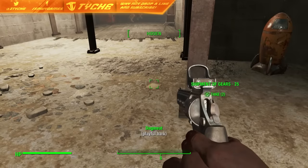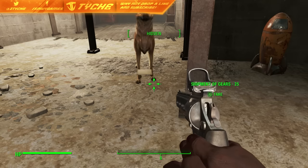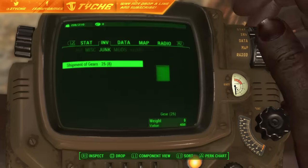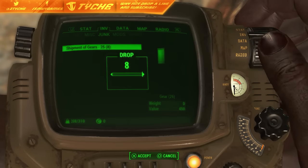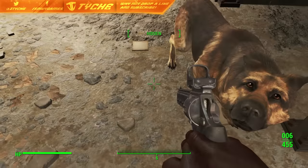You want to crouch down for this and get him to come and pick it up. You're going to want to walk forwards, and as soon as he bends down to pick it up, you're also going to want to pick it up. He's going to come over and drop one down on the floor. Get next to it and drop what you also have in your inventory. I've got eight, so I'm going to drop all eight.